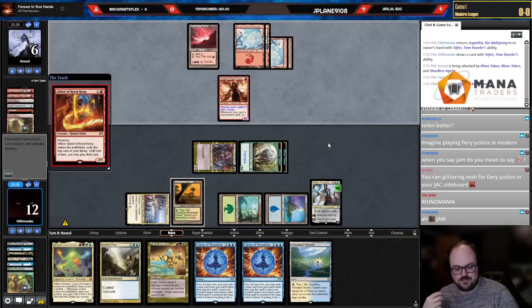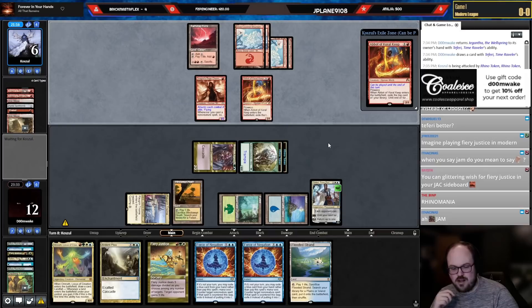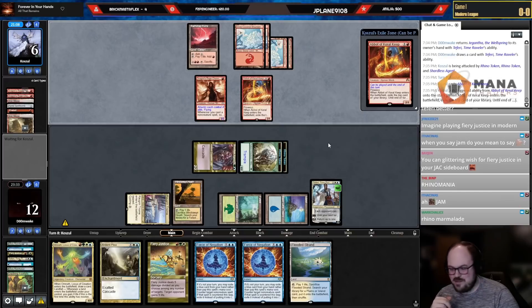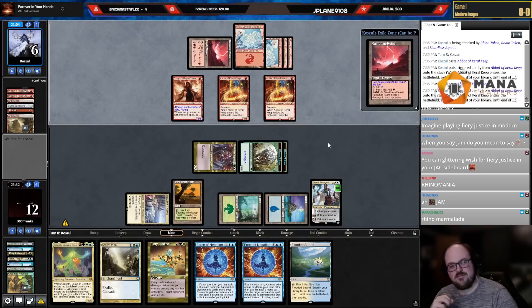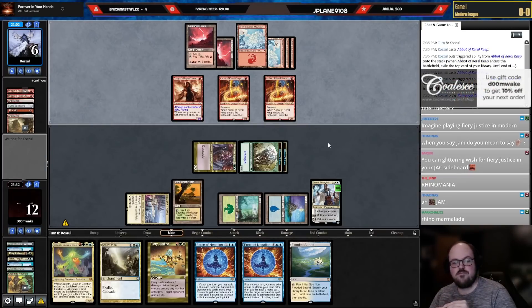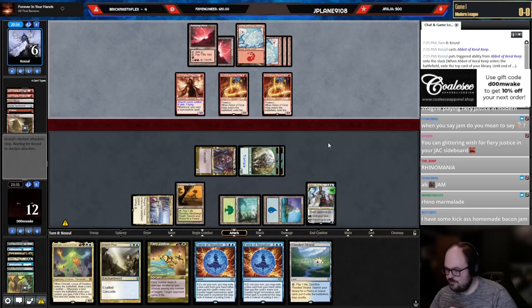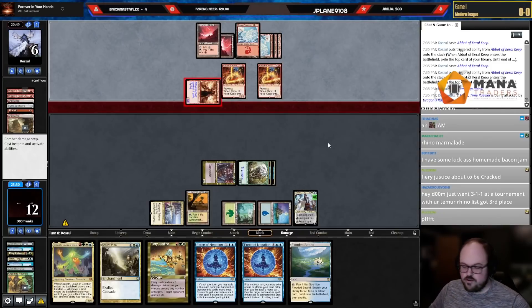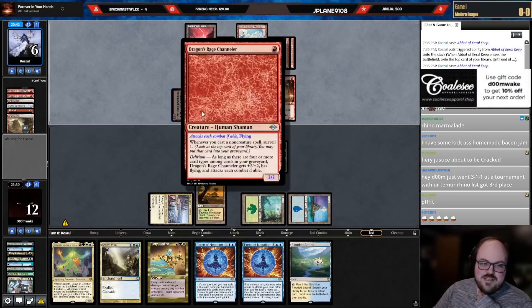Bouncy bounce — Teferi go. When I say 'jam,' do I mean cat jam? I actually mean Rhino Jam. It's like Rhino Jelly — Rhino Jam, get it? That sounds kind of gross, kind of rancid. We'll edit that one out — Rhino Marmalade. Oh, Ramping Ruins — I believe they are still dead.